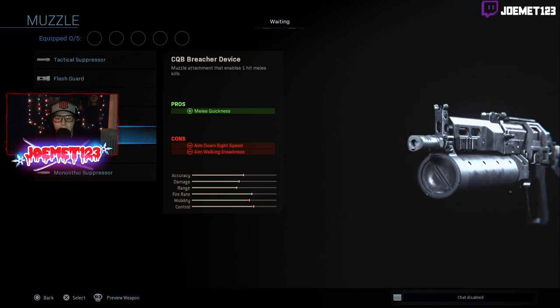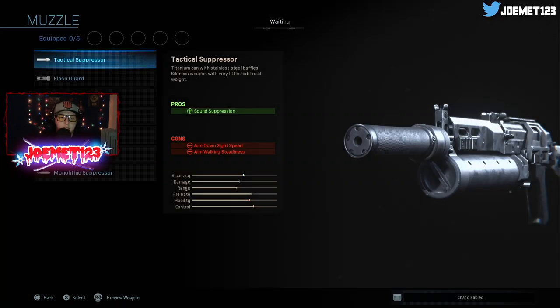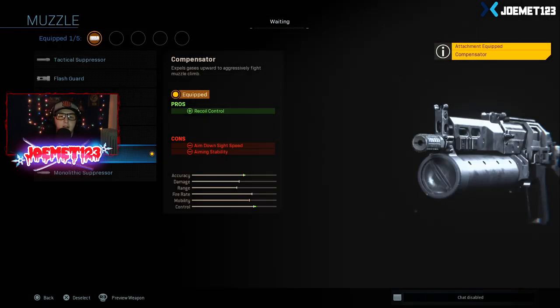You'll see the pros and cons of each different muzzle you can pick, and it's the same thing with every single item here. You'll see pros and cons, plus the accuracy and damage on top of that as well. That's really awesome. Let's pick the Compensator: recoil control is improved, but aim down sight speed and aiming stability are reduced. Next, let's check out the barrel. We can pick an 8.7-inch Polygonal barrel or an 8.7-inch Aluminum.